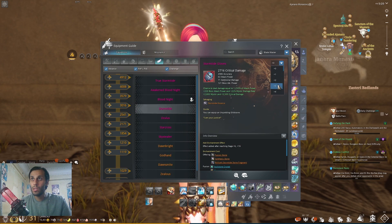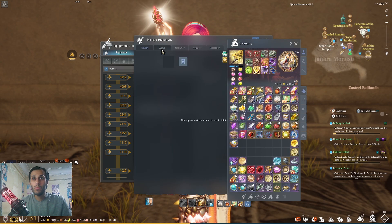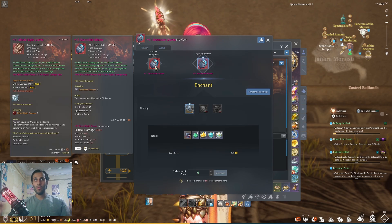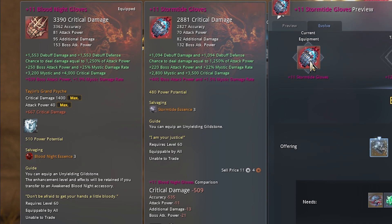Storm Tide 11 compared to the old gloves — in the preview you'll see a bug when pressing this, there are too many bugs in this game. Anyway: critical damage increased by 509, accuracy also by about 535, attack power by 11, additional damage 13, boss attack power 21. The most important are the four entries on buff damage, and there are 30 more boss attack power entries and 3 percent mistake damage rate which can do a lot. I also have 400 more mistake damage and critical damage increased by 500.